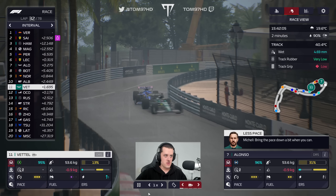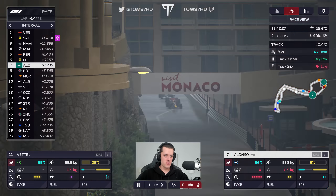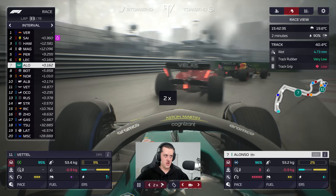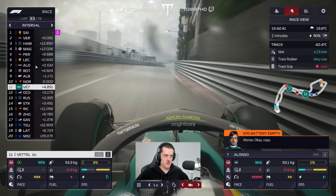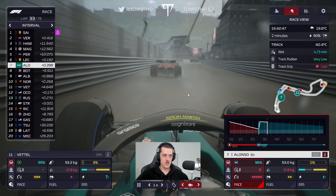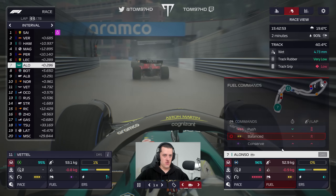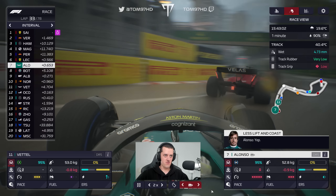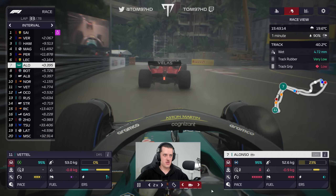Sebastian just got overtaken by Albon — the wet tyres are working well for them, fighting back through the field compared to the inter runners. This race is an emotional rollercoaster. This is some really intense rain. I've got Alonso on attack mode — I want to see if we can get Leclerc, and if we get Leclerc we'll get Perez easily. Sebastian is in no man's land right now.